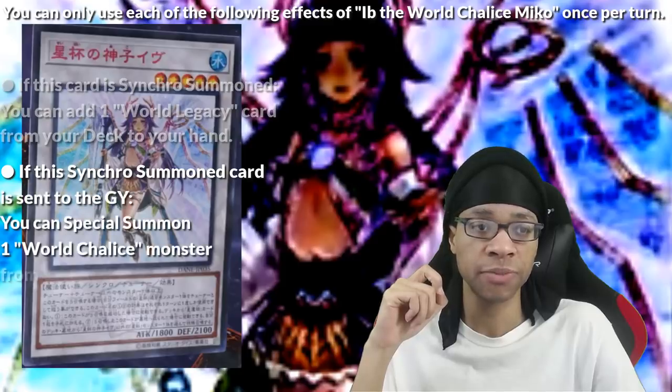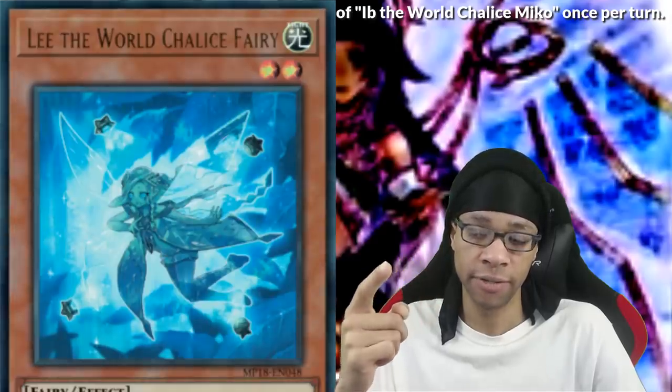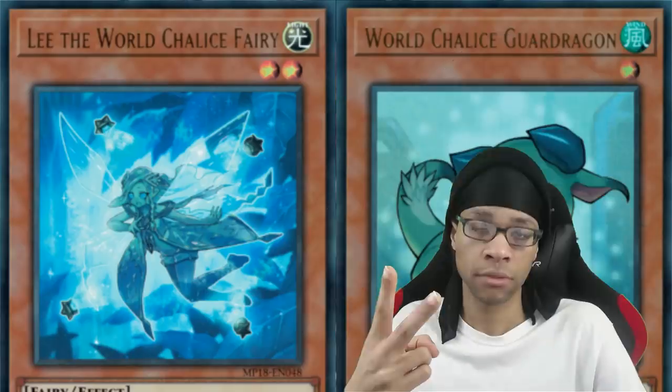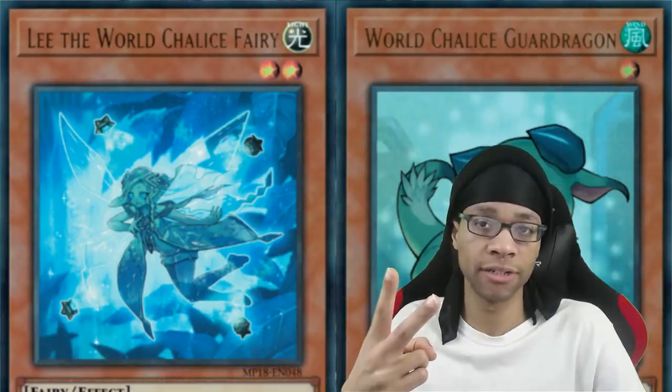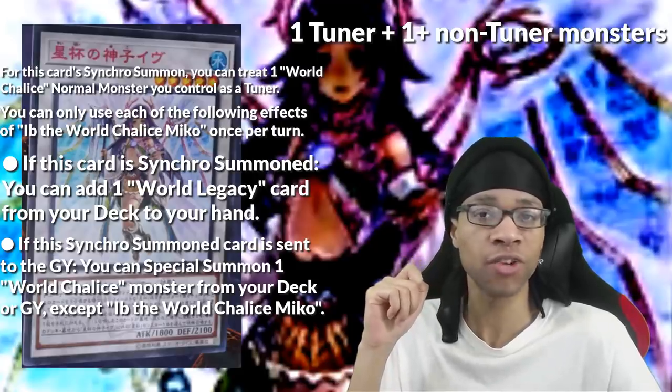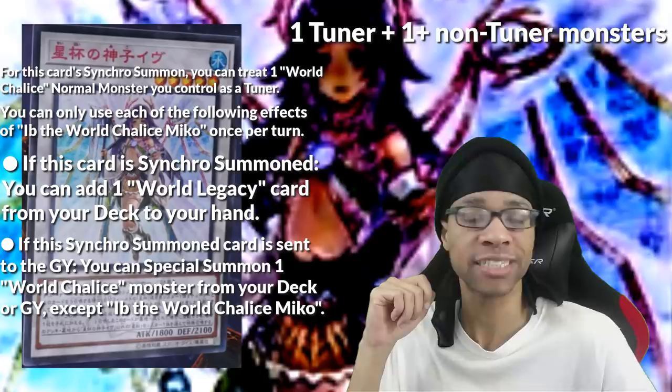If this card is sent to the Graveyard when Synchro Summoned, you can Special Summon a World Chalice monster from your deck or Graveyard — Lee or Guard Dragon being the ones you're going to summon the majority of the time. Just like Dinlong, this is going to be used in decks that have no reason to play it, and they're only going to play it to search Succession.